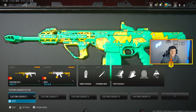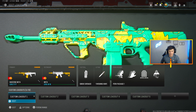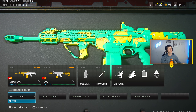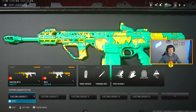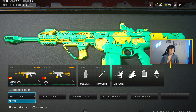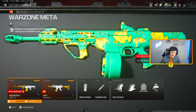What's going on YouTube - today I have the most meta class right now in ranked play. There is no better class than this; this is the only class you need to rock, unless you prefer the feel of the Bruen or the sniper support MCW over the HRM, maybe the Cor-45. But as a whole and from a damage perspective, this is the fastest killing class right now for ranked play, especially on Resurgence.